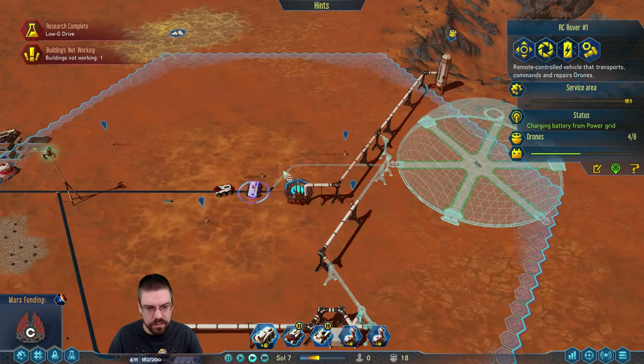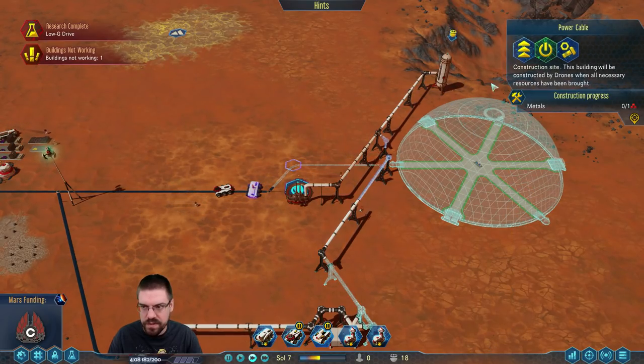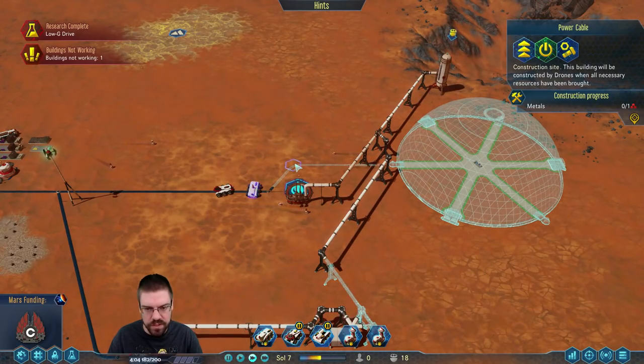This needs to be fixed real quick — can someone build this real fast? This power cable needs to get built so I can move on.